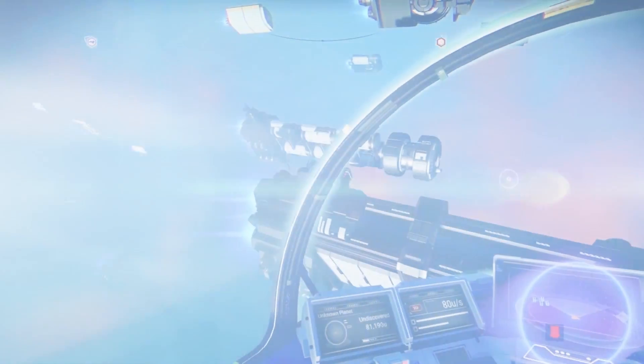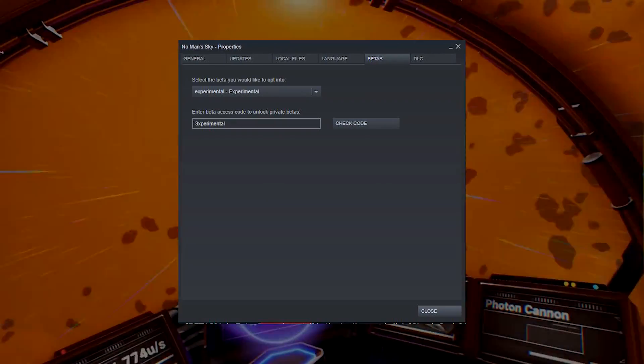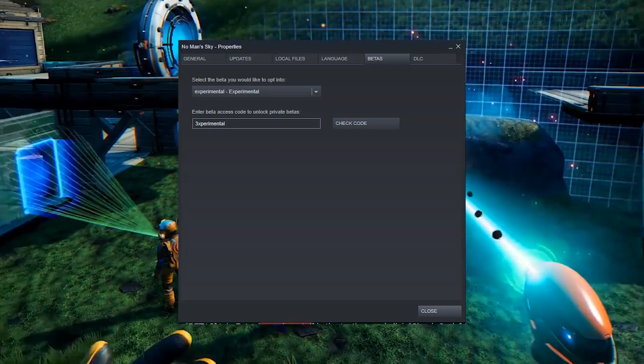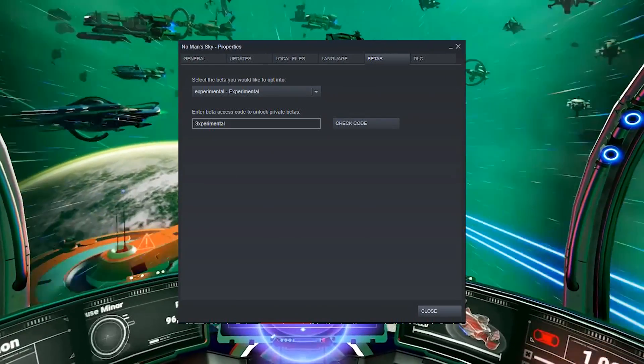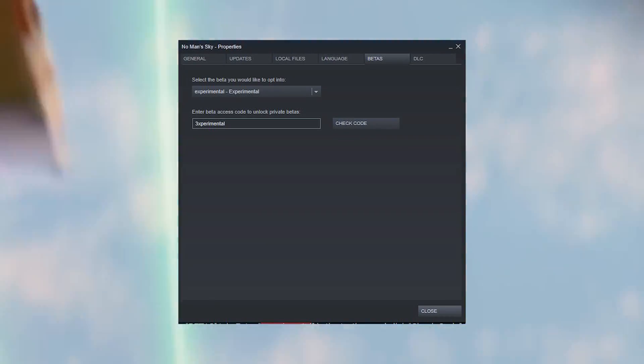To get access to this you will need the Steam version of the game. It won't be available on consoles, but you go into Steam, right-click on No Man's Sky in your library, select Properties, and type in the access code on the Beta tab. Click Check and then you will have a new drop-down option available to you which will allow you to access the experimental build of No Man's Sky.